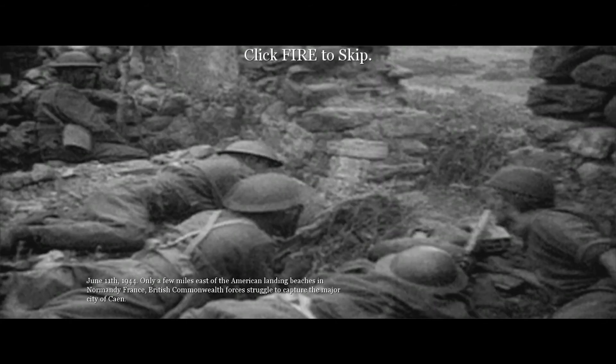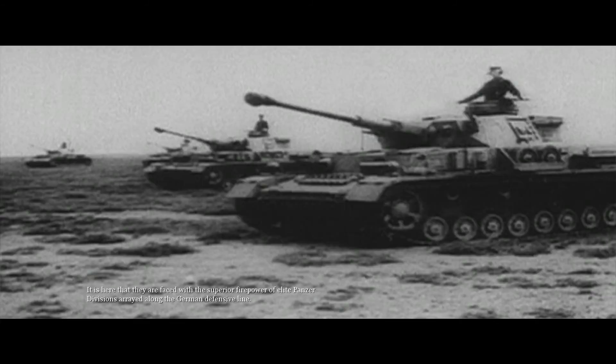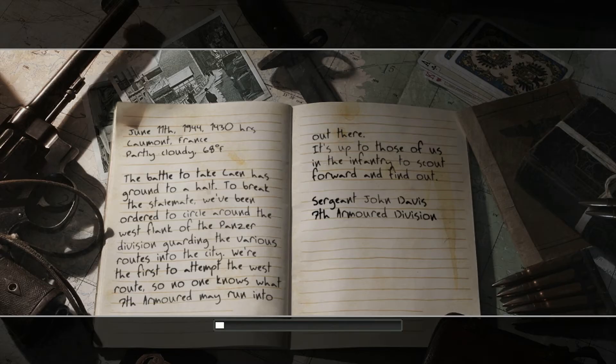June 11, 1944. Only a few miles east of the American landing beaches in Normandy, France, British Commonwealth forces struggle to capture the major city of Caen. They are faced with the superior firepower of elite Panzer divisions along the German defensive line. The veteran Desert Rats of the 7th Armored Division are sent into the hedgerows of Normandy to probe the western flank and clear a path to Caen.